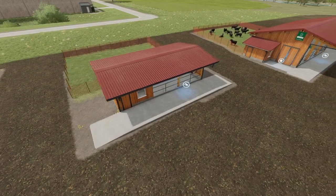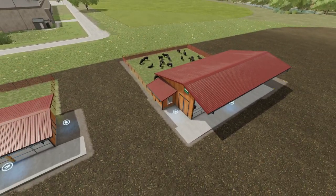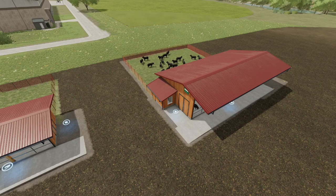The third and final pen is the biggest bang for your buck at $97,000, giving you 65 sheep. It holds 11,500 liters of food, and the sheep will consume 38,400 liters of food a year, or 3,250 liters per month. They'll produce 2,730 liters of wool a month, or 32,760 liters a year. For wool, you're looking at about $6,000 a month or about $72,000 for the whole year.